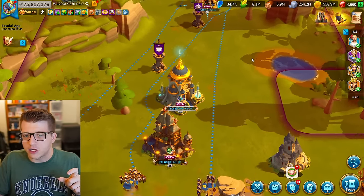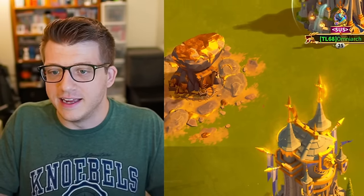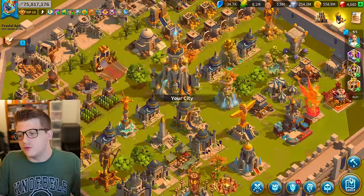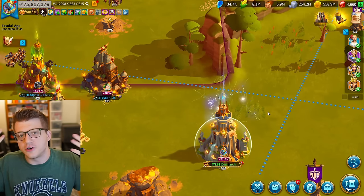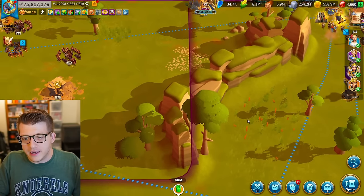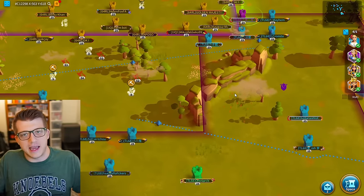A lot of players talked about how green the grass was. And look, compared to the previous grass, yes, it's more green. But as somebody who's played with these graphics for 30 days, it literally falls into the background. It becomes a non-issue — it is literally nothing. When you first look at the new graphics it might be jarring, but after 30 days there's literally no problem. You're just playing the game. Nothing changes — this is just how the game looks now.